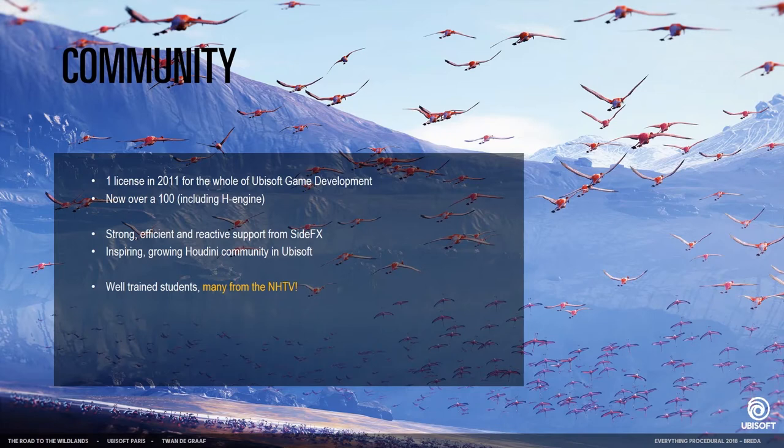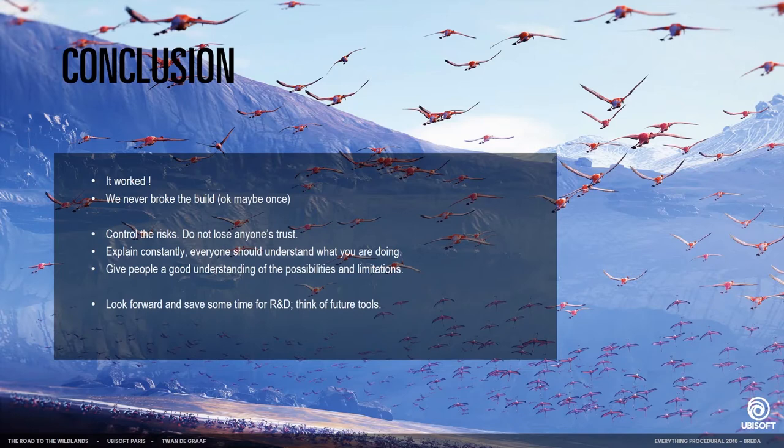Quick recollection: today it worked, we never really broke the build — well, maybe once. Make sure you keep communicating all the time. If someone highly placed thinks something isn't working, then you're in trouble. So if you expect something to go wrong, fix it but also tell people about it. Keep in touch with people and have them learn what to expect from you.